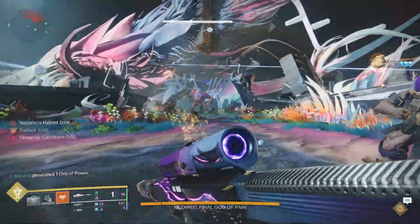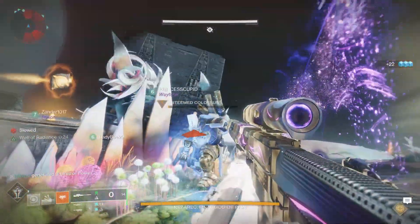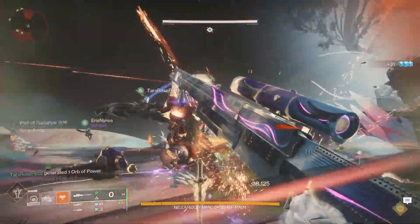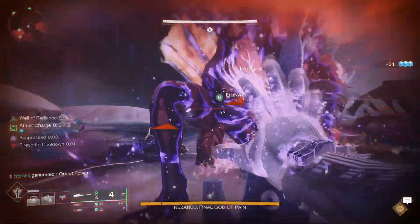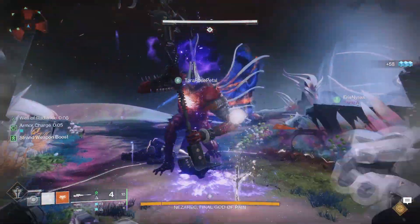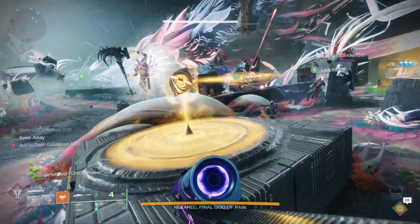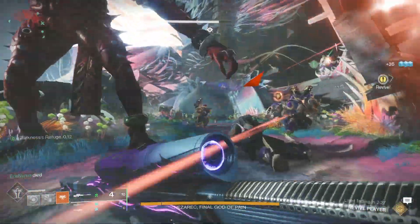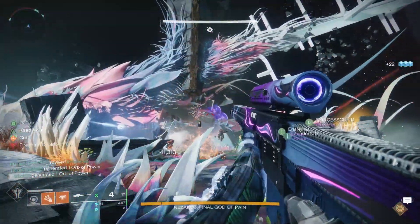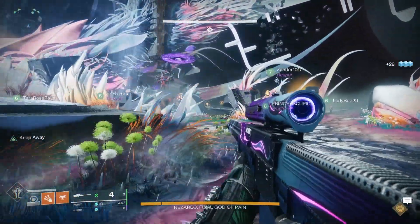We've made it to the final encounter — Nezarec, Final God of Pain. This plays out the same way as the first encounter: light side nodes on the left side of the map, dark side nodes on the right side. You go hit a node, follow the connection to the next, come back and pick up the Field of Light, hit the next node — connecting all the nodes just like we've been doing throughout the entire raid.